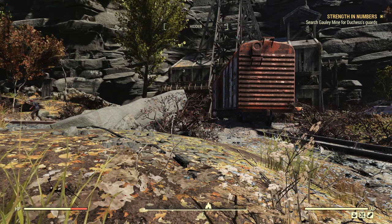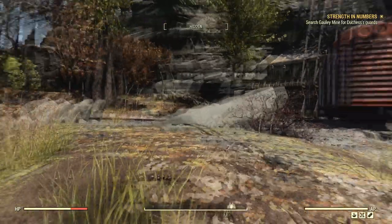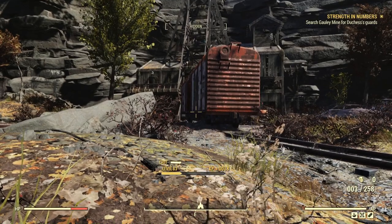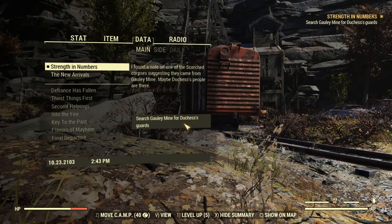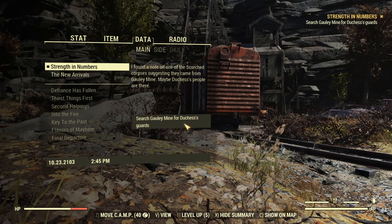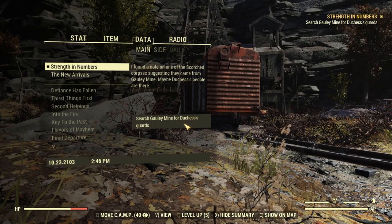Hey everybody, MentalFox here. Welcome back to my playthrough of the Wastelanders for Fallout 76. Thank you so much for joining me again. We're just outside of Gauley Mine here, and what we're doing is looking for Duchess's guards. I found a note on one of the Scorched corpses suggesting they came from Gauley Mine. Maybe Duchess's people are there.